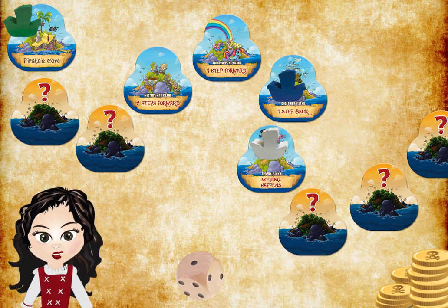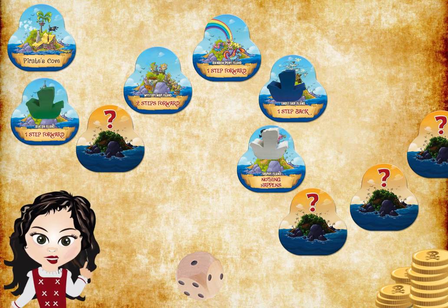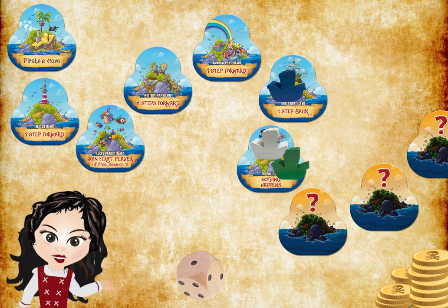Player three rolls a one and moves one space forward, landing on Beacon Island, revealing a one-step forward tile to land on Lucky Parrot Island, which sends her on a journey to join the lead player on Trophy Island.